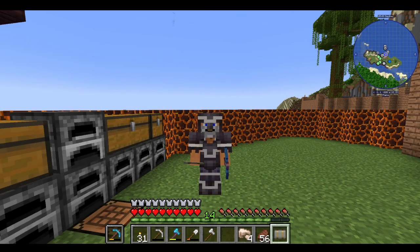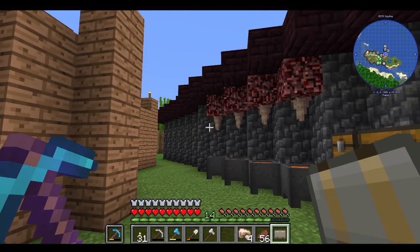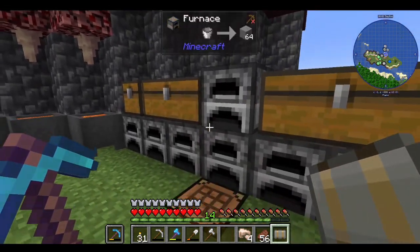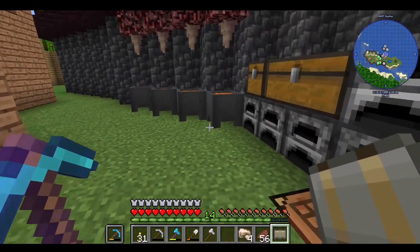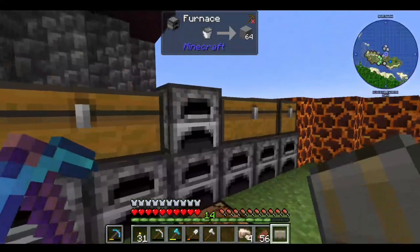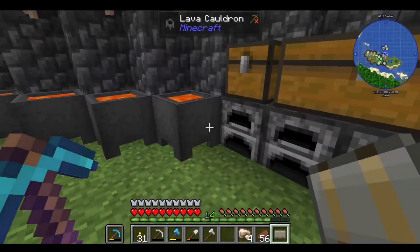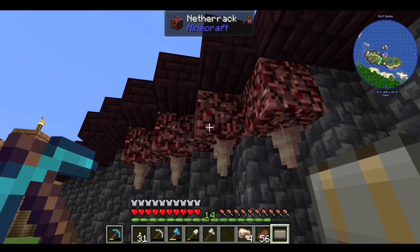Hello everybody and welcome back to Mind Crafting with me, Grandpa Gray. I did a bunch of stuff off-screen and I'll show you that here in a minute. Basically I went and got a bunch of iron — I had these iron tools to do it — but we've got our stuff loaded up here. I put the dripstone in.